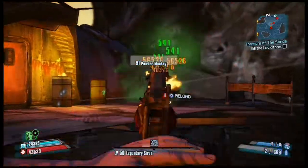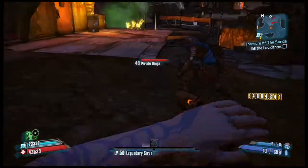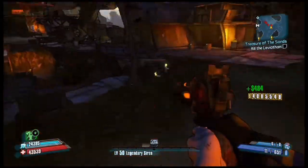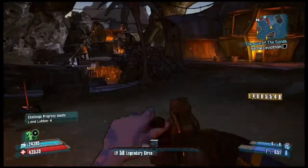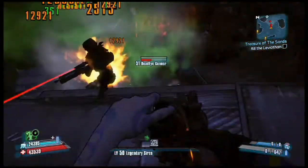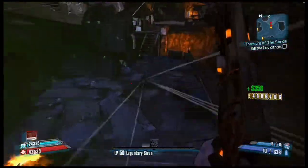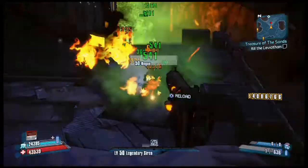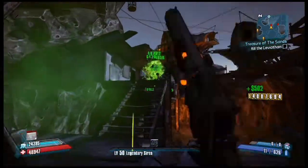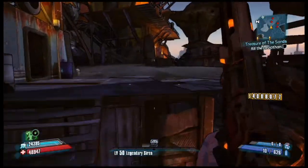There's something interesting with this gun if you're a Commando. The red text reads 'It's a Thief,' meaning you won't move slower when aiming down the sights. With enough points in the Expertise skill, the Commando can actually run faster while aiming down sights than without.